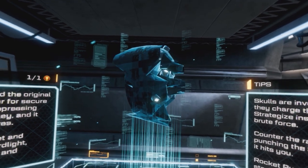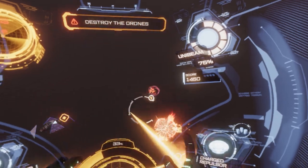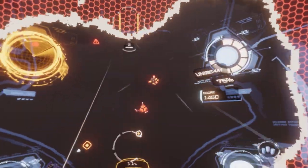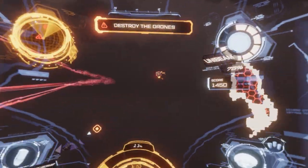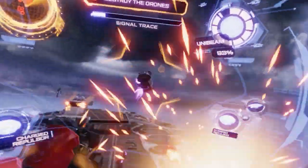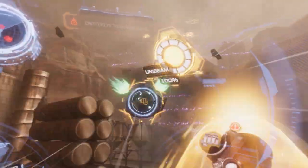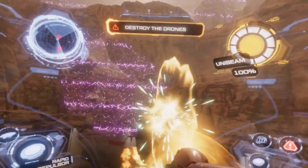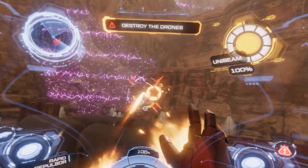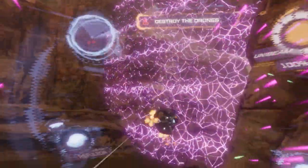These Skulls have a significant amount of health — they shield up and then ram you. During this attack they can't take any damage and they're near impossible to boost away from. What you need to do is get in there and punch them as soon as you see them — just a 1, 2, 3 combo. Or if they do shield up and are about to attack you, wait until the last second before they hit you, then punch them once and you'll send them flying.